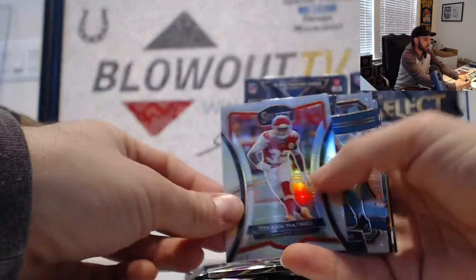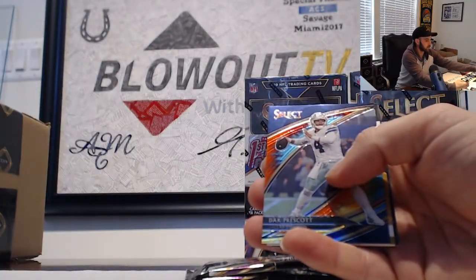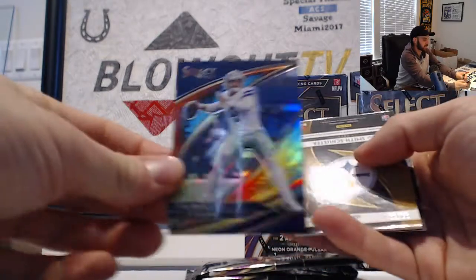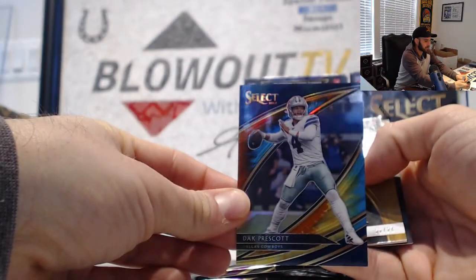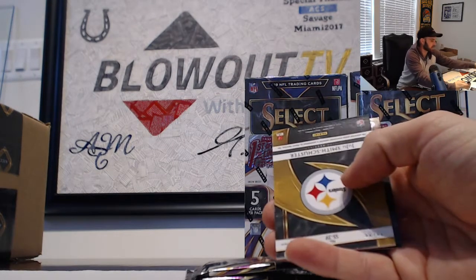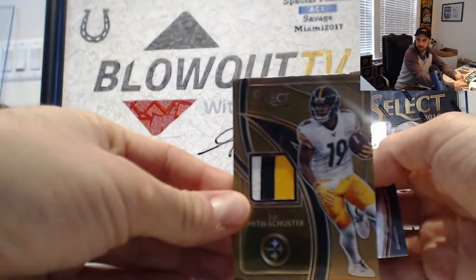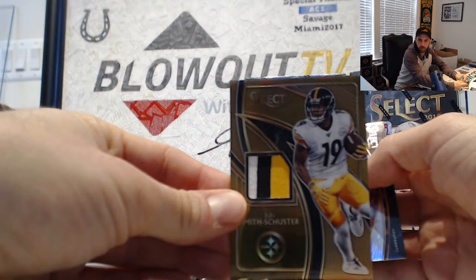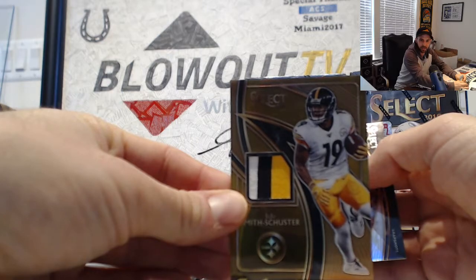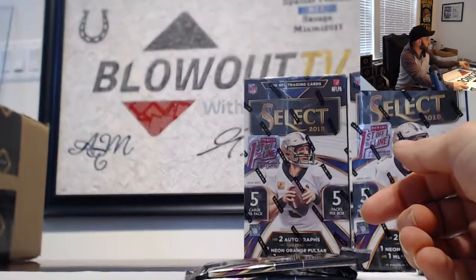Tyron Matthew Chiefs, Christian Wilkins Dolphins, Dak Prescott as a tie-dye field level — that is number 25 for the NFC East. Then we have a JuJu Smith-Schuster three color patch, that is for the AFC North, number 249. Goes to Mel. Drew Brees snapshots.